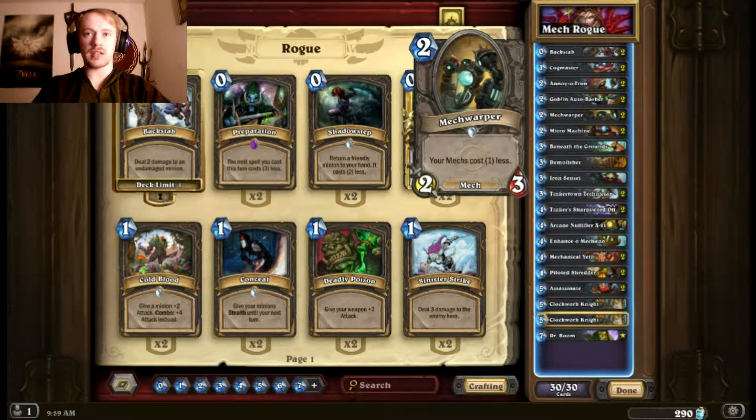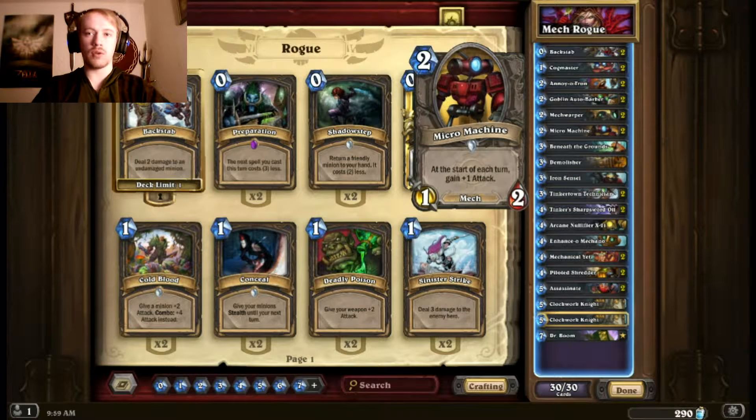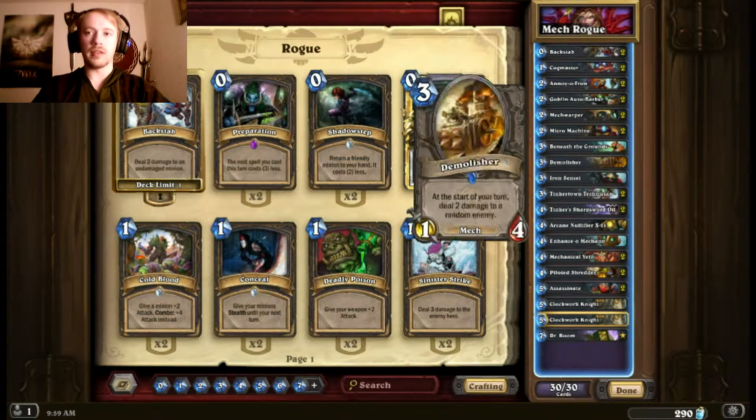I also have two Mech Warpers — stat efficient 2/2-3, and it makes my other mechs cost one less, so I can combo that with a potential turn-three big minion like a Piloted Shredder or a Yeti. So it's just really good to have in a mech deck. I also have two Micro Machines — this guy becomes really powerful really fast, so they have to take care of it early; they can't just let it sit on the board. It's also a mech, low cost, so I can use it to combo with different things.